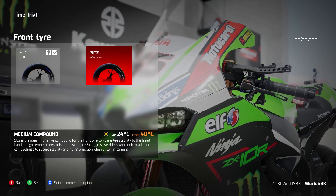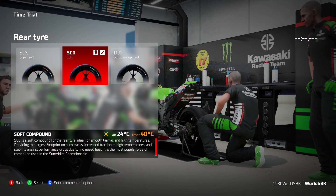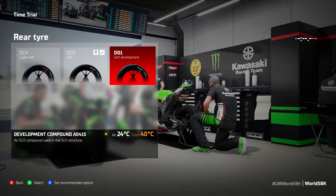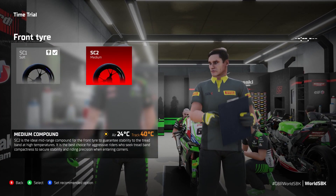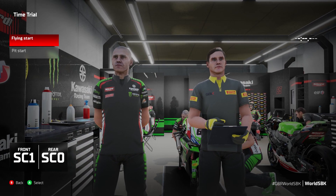It's going to tell us what they are anyway — there's a soft on the front and a soft on the rear as well. For the rear tyre you've got super soft, soft, and a soft development tyre. They've actually got development tyres in this game, which is pretty cool. On the front you've only got soft or medium, so you actually can't go medium-medium in this game — there's no medium tyre, at least in time trial mode. So we'll head out onto the track and let's see what we think.